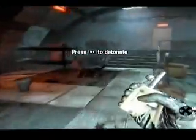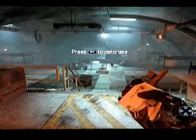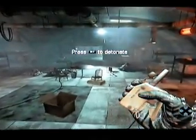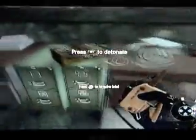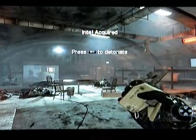Hey guys, this is SolidSnap423 bringing you an intel guide for the mission WMD. The first intel is right as you're in the Blackbird, coming down here to the barracks. Kill all these guys in here — as you can see I'm holding a detonator. You want to walk down these stairs and the intel is sitting right here on the filing cabinets. Go ahead and grab the intel. That's the first intel for mission WMD.